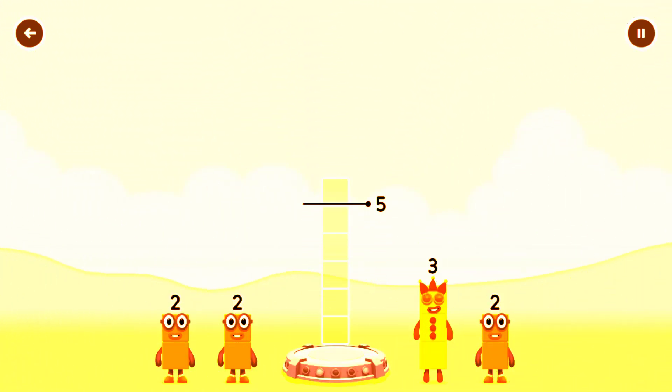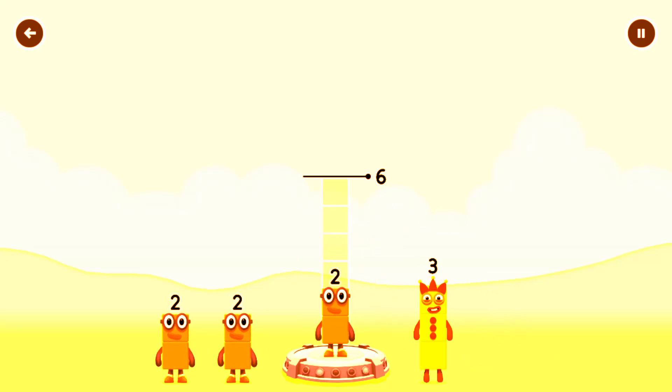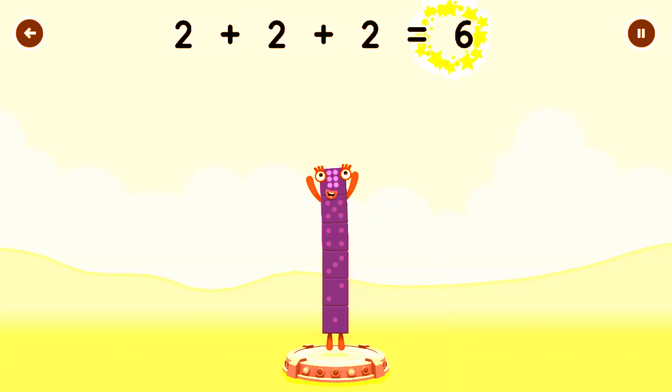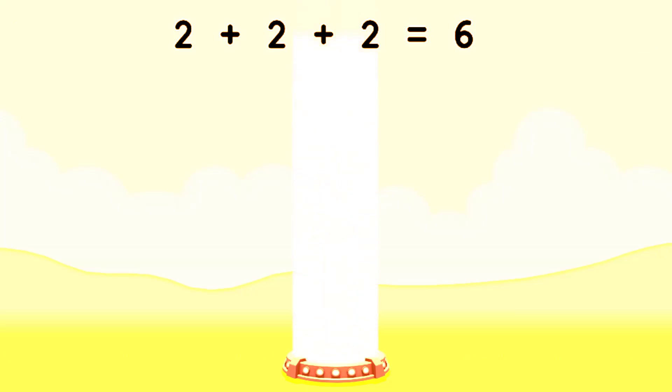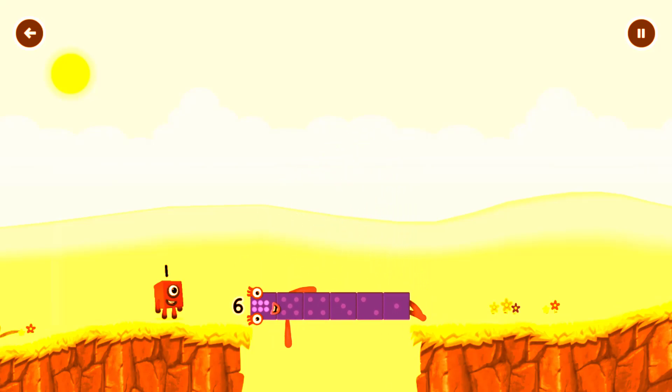Add number blocks to make 6. 3, 3, 2, 2, 2 — You've solved it! 2 plus 2 plus 2 equals 6. 6 — Well done!